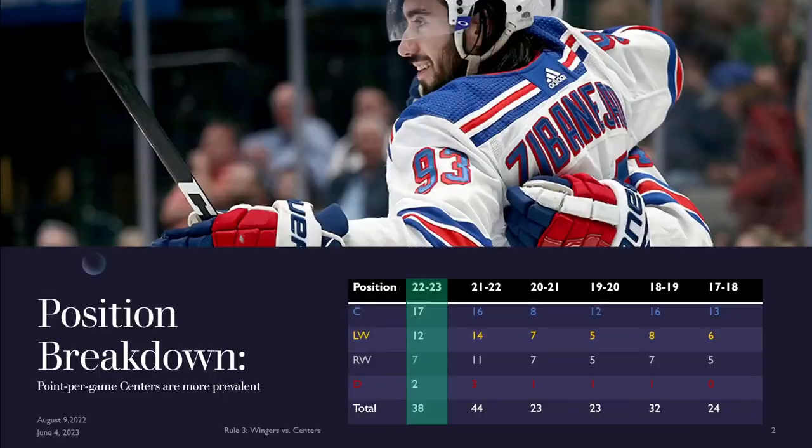Let's get right into it. There were 38 point-per-game players this year, which is a little bit down from last season where we had 44. Breaking this down is a little difficult because players play multiple positions, so I'm using Rotowire's assigned single positions, as I did for the other five seasons. This year there were six fewer point-per-game players than last year: one center, two left wingers, four right wingers, and one defenseman fewer.